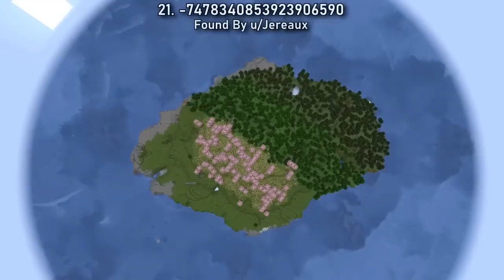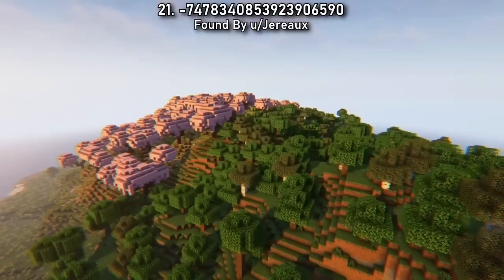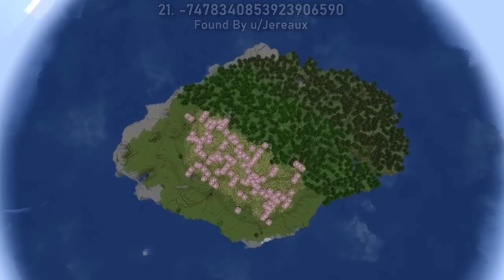Seed 21 leaves you stranded on a peaceful survival island with three different tree types. With access to cherry, oak and birchwood, your builds won't be too limited during this calming ocean survival experience.